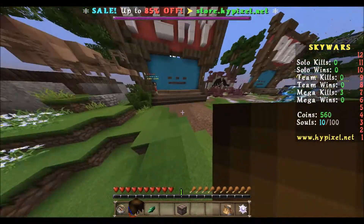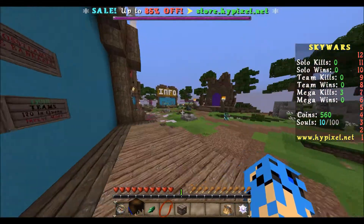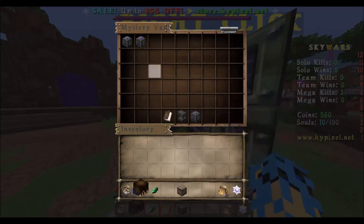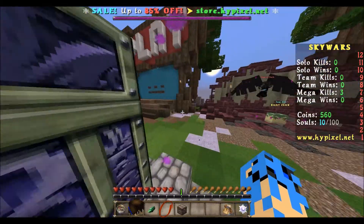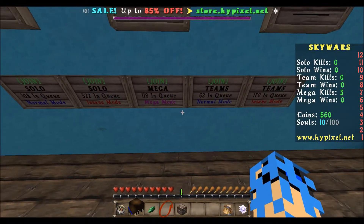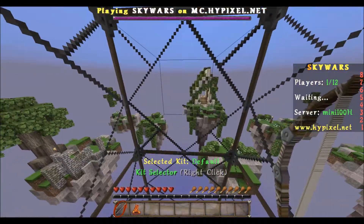I figured we'd do a little match today showing off this nice texture pack. Mystery box — I want a mystery box, I don't know what that is though. Mega mode, let's go — insane! Oh, this is in Sky Wars.